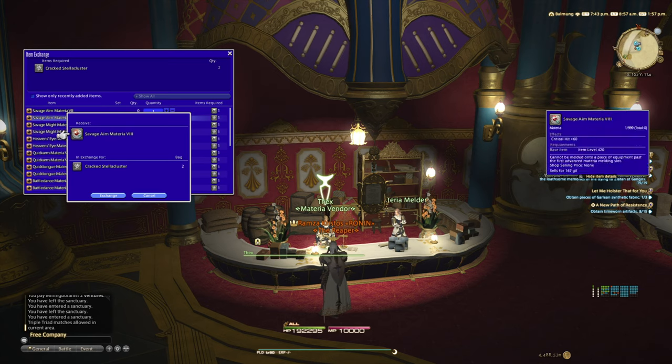Here we are in Eulmore. Once we zone in and load, we want to talk to Tex the materia vendor. Once you pull up the menu, savage materia grade 7 costs one cracked planetary cluster and grade 8 materia costs one cracked stellar cluster. You can sell this materia on the market board — especially when new raid gear comes out — or use it to completely meld all of your mains and alts without spending a gil.